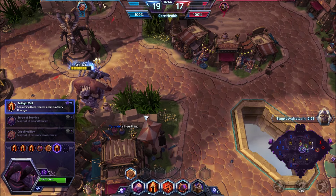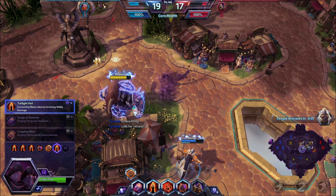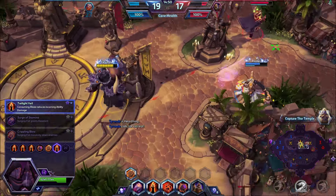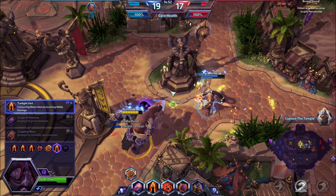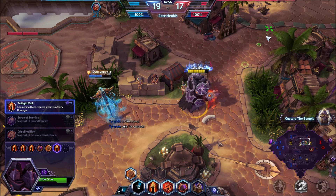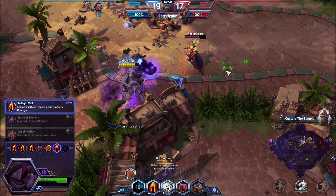With this build we have great tankiness — especially if the enemy team is heavy on ability damage. Twilight Veil will offer a lot more tankiness in that situation. The build aims to be sustained and tanky overall.